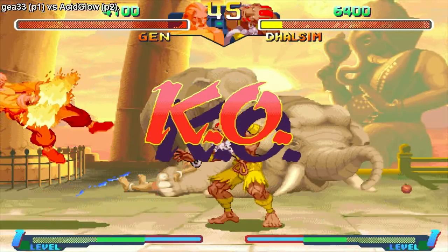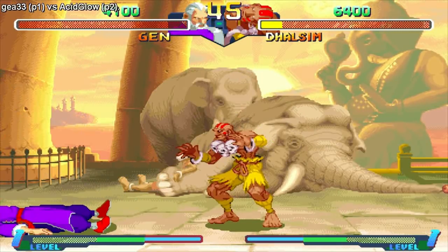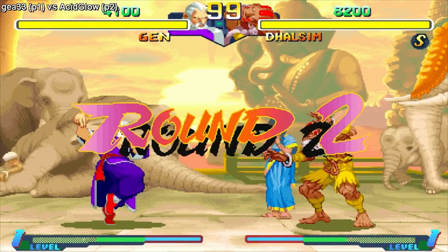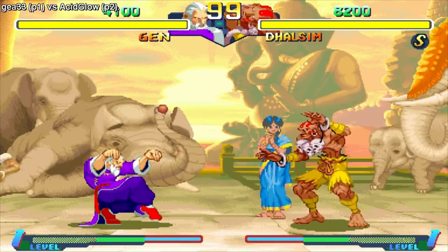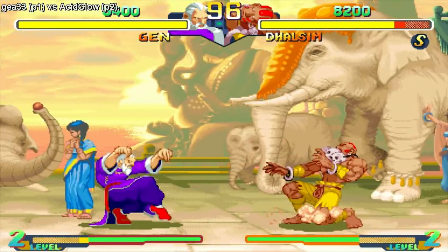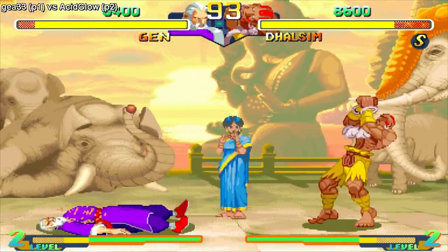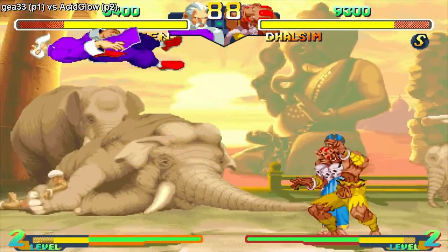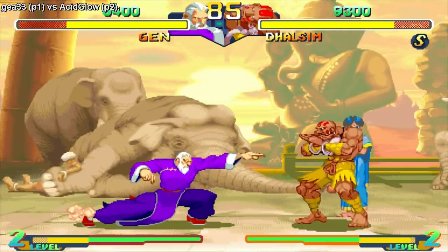Someone touched the end of it — that works, that's fine, I'll take the win. More yoga power, let's go. Yoga fire! Still works as a good anti-air. I wonder how negative on block those drill kicks are.